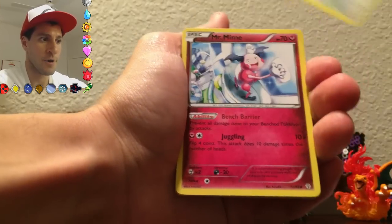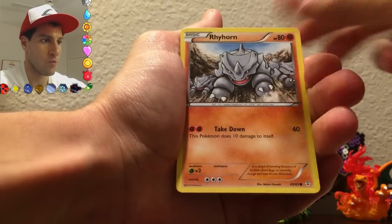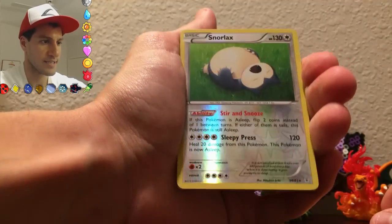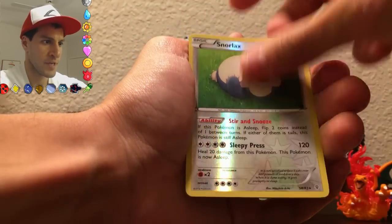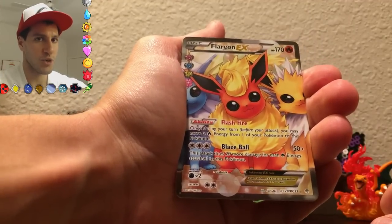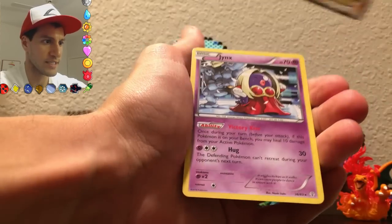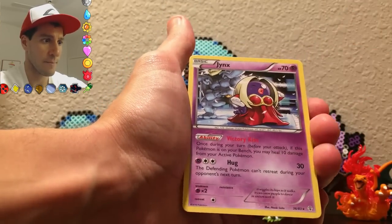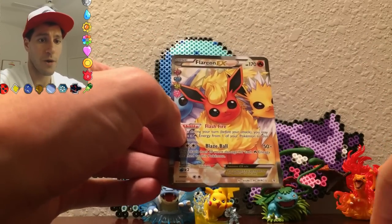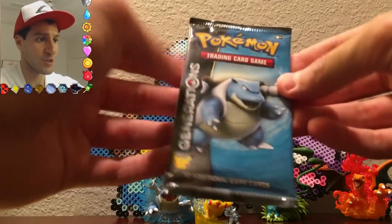Wobbuffet. A Persian. Mr. Mime. Caterpie. Meowth. A Rhyhorn. Ponyta. A Snorlax — awesome, I love that card. And what a way to continue — a Flareon EX Full Art! And then Jynx, who needs no Machamp because she's an independent woman. What a way to continue this opening — we are two for two so far.